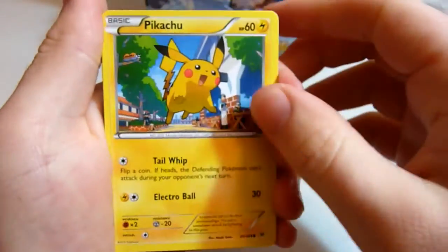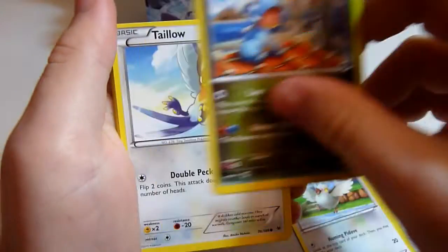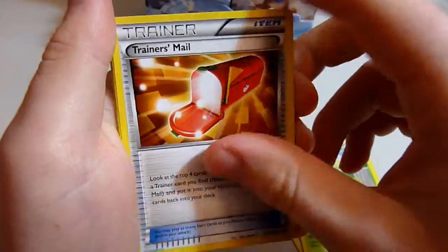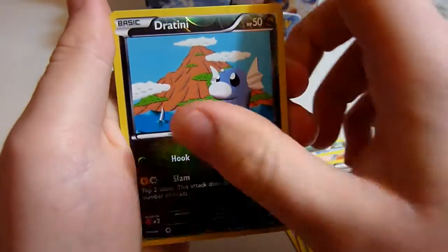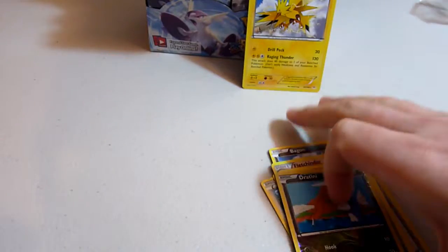I'll open my first one. We got ourselves a Pikachu! Padove, Bugon, a Tallow, Worm Pie, a Trainer's Mail, a Fletchender, a Wide Lens, a reverse holo Dratini — cool! — and a Zapdos.